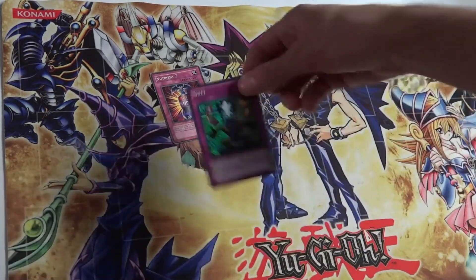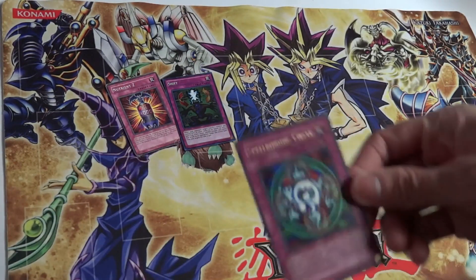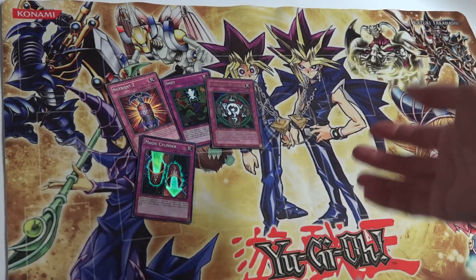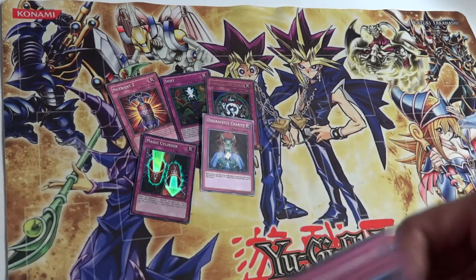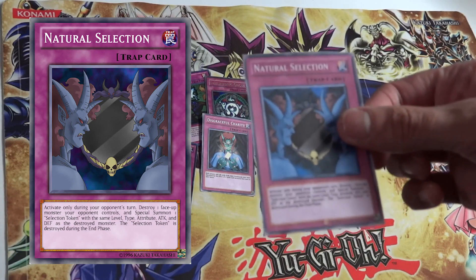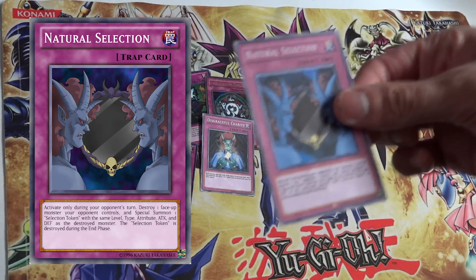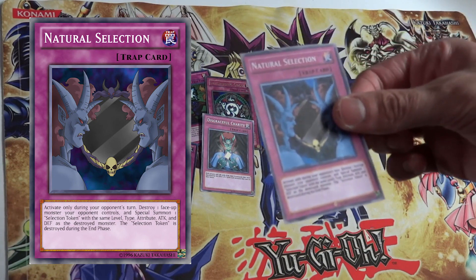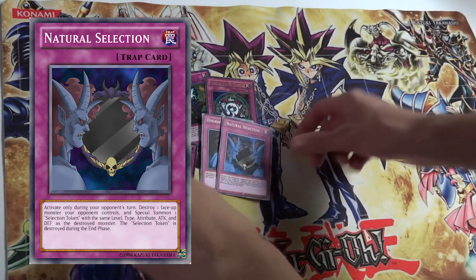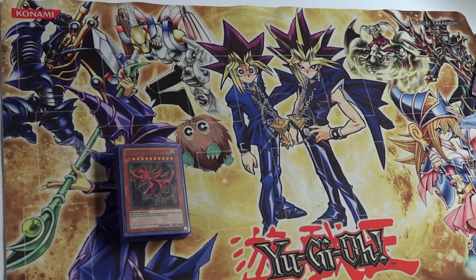Side deck traps include Nutrient Z to protect your Life Points, Shift to redirect attacks, Spellbinding Circle as a classic card, Magic Cylinder, Disgraceful Charity, and Natural Selection — which you saw used in that duel. Natural Selection is a pretty good generic card: it destroys a monster and summons a token equal to that monster's ATK and DEF. Alright guys, that's the deck — I hope you enjoyed the ceremonial deck.